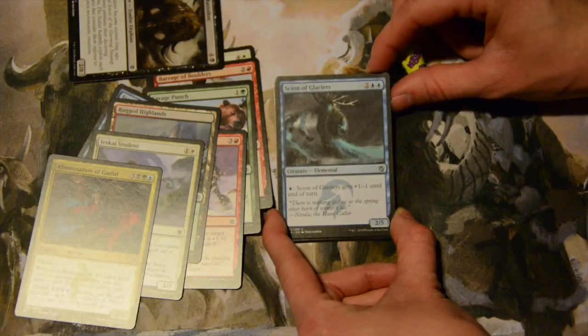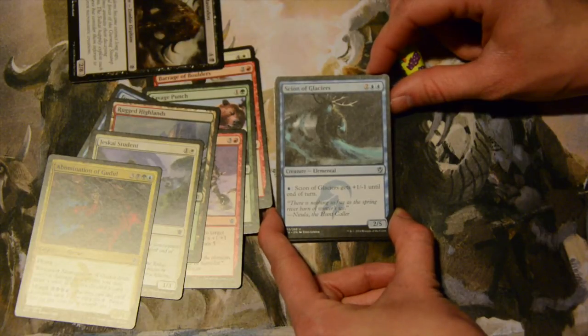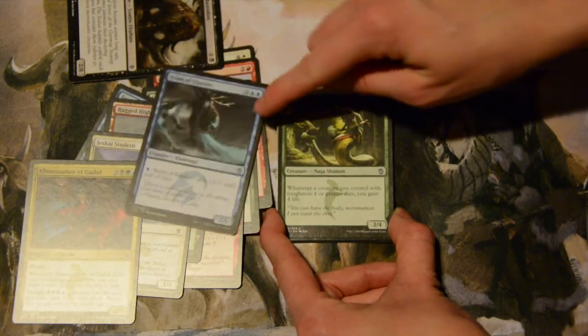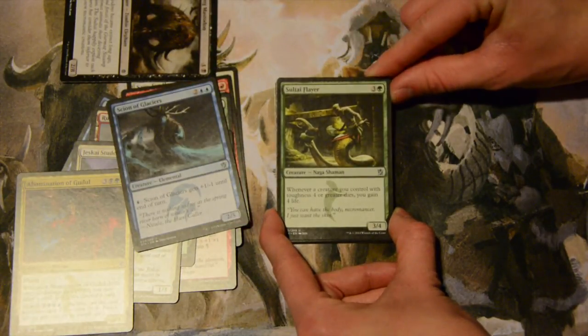Scion of Glaciers — four mana, two colorless, two blue — for a two-five. You can also pay a blue and it gets plus one minus one until end of turn. I like it — it's interesting. Four mana for a two-five with possibilities.